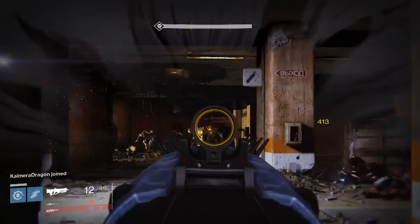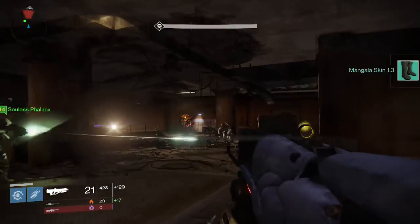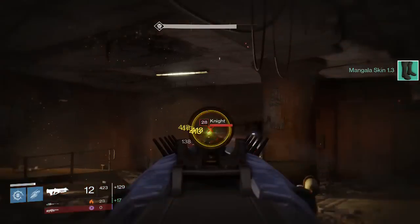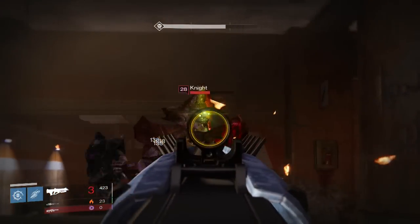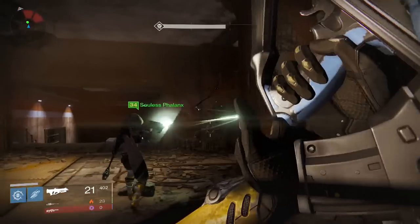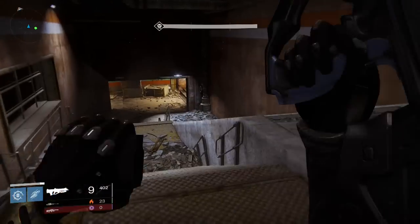Anyway, let's get into it — I did a level 28 strike, and what better way to test it than on a Fallen enemy with a Fallen weapon. Looking down the iron sight here, the stability is really good — no recoil, straight head-on — and so far I'm really impressed. We're hitting 413 damage, and 365 on body shots.